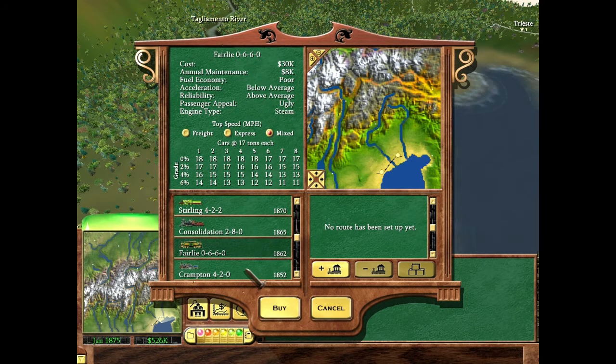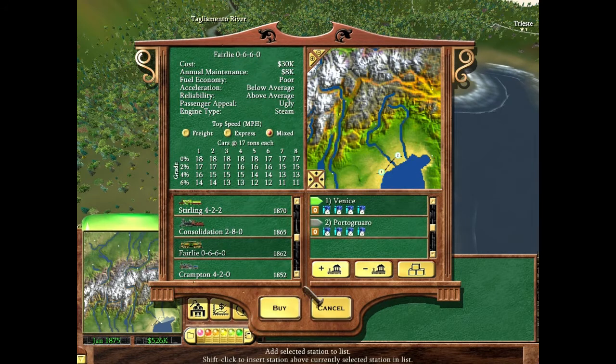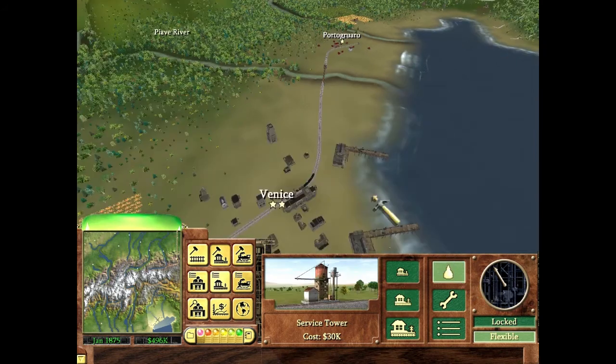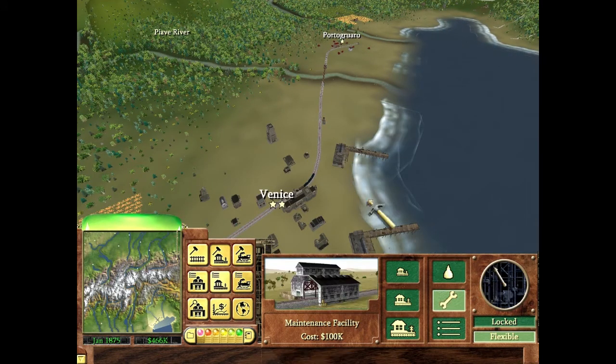Looking at train options, we have the Sterling, Consolidation, Crampton, and the Fairlie — all over a hundred thousand. I'm going to go with the Fairlie to start since there won't be a lot of cargo yet. In the future I'll switch to the Sterling or Consolidation as soon as possible. Let's buy that, get it running, and set up the water tower and maintenance facility.